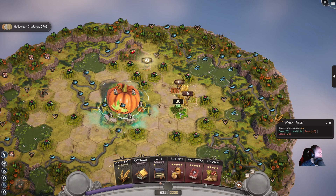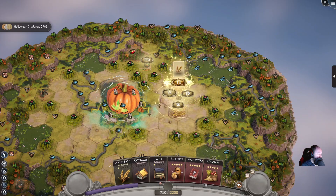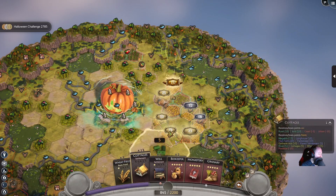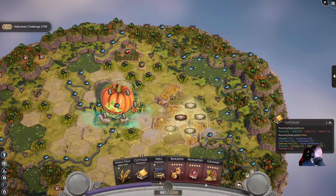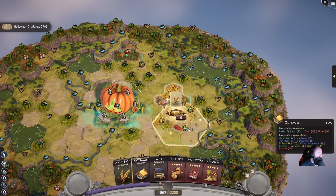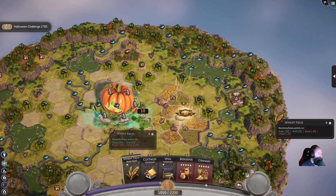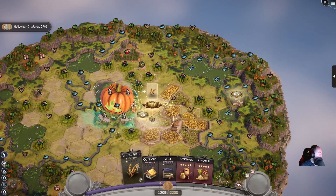Now the wet fields. I need it on this side. Probably a couple of preloads. Now let's place the monastery, and let's finish up the area.